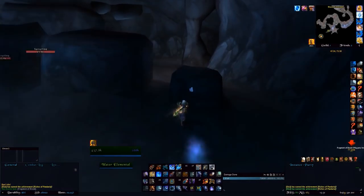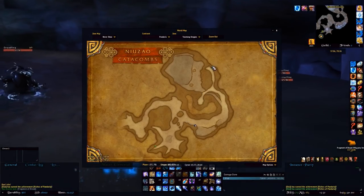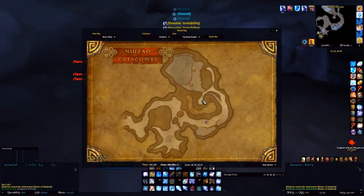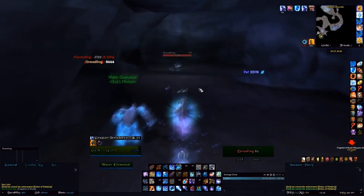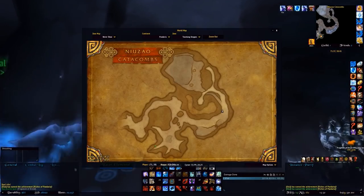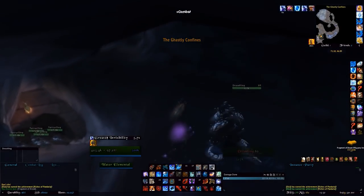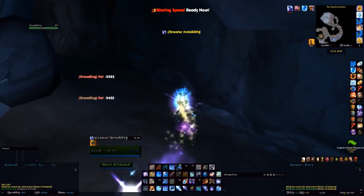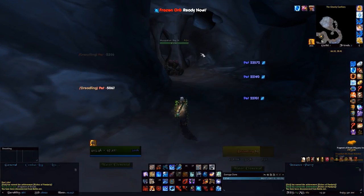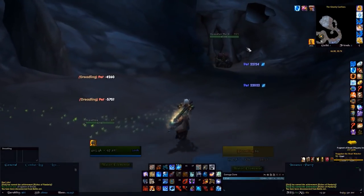I'll show you the other spawn point for it. There's another spawn point deeper in the cave — also with a rare on it called Hagalon — and people have reported it can also spawn higher up. It's a BFF token he drops; once a day you can tell someone they are your BFF. Anyway, the Fragment of Dread can spawn next to Hagalon or down there in a similar kind of cave end.